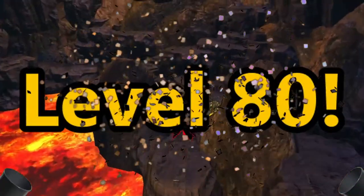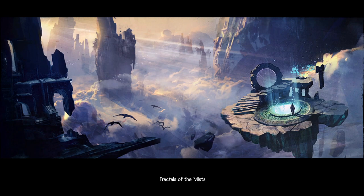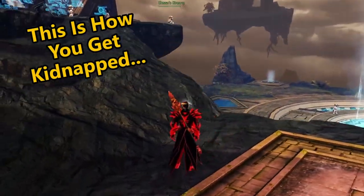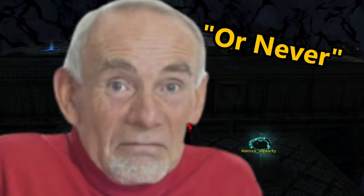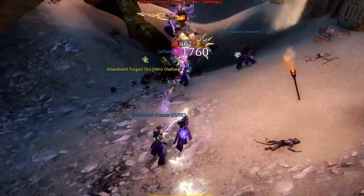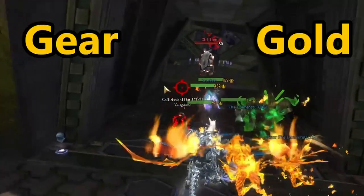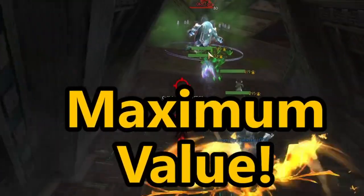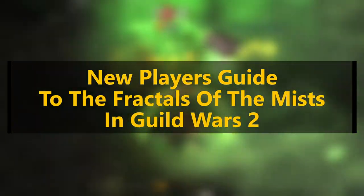So you just hit max level and you get a strange pop-up that says 'Enter the Fractals of the Mist.' You follow the instructions and enter this weird interstellar vibe space station, and you are so confused that you decide you'll get to it later and move on to something else. Stop right there — the Fractals of the Mist are one of the best ways to grind gear and gold at the same time, and is something you shouldn't skip. This is the new player's guide to the Fractals of the Mist in Guild Wars 2.